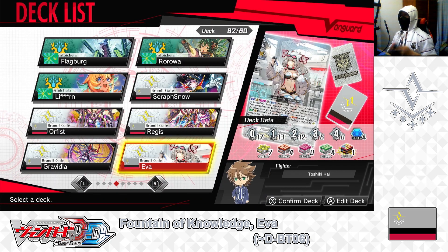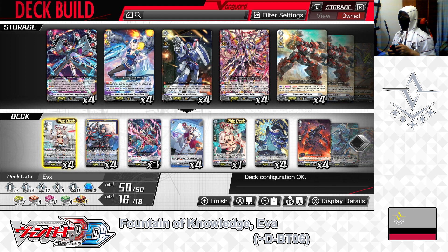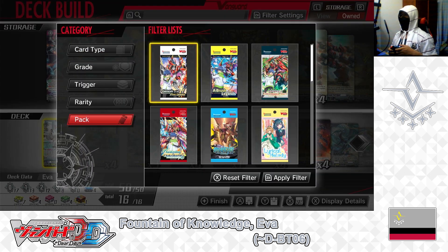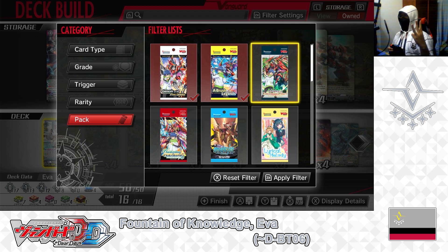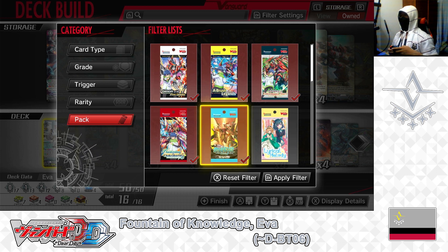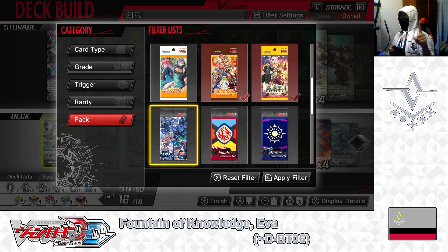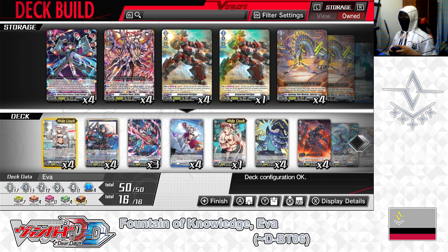Selecting the deck, entering edit deck. In the edit deck menu, the deck I'm building is a Grant Gates Fountain of Knowledge EVA deck made up of cards only available up until D Booster 6. First, going to filter settings — showing only cards from D Booster 1 through 6, Festival Collection 2021 and 2022, Promo Pack 1, and D Booster 6 Blazing Dragon Reborn. Applying filter, and now let's get started with the deck's grade 3 lineup.